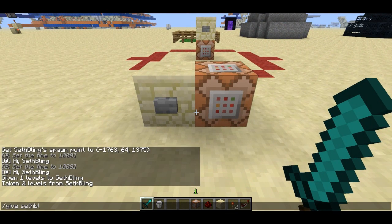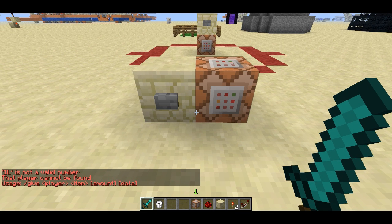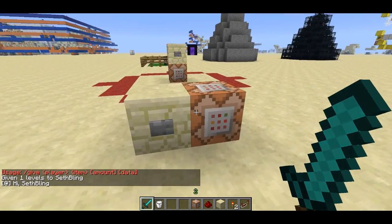Then give Sethbling 1L - there we go, level 2. And now it says hi again.